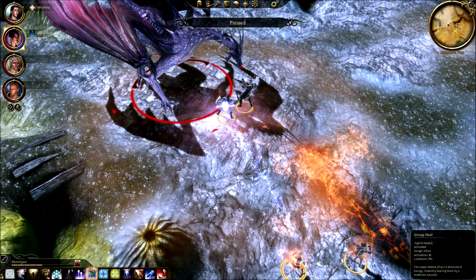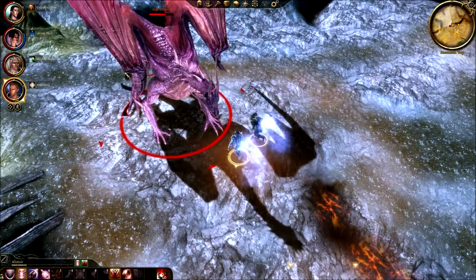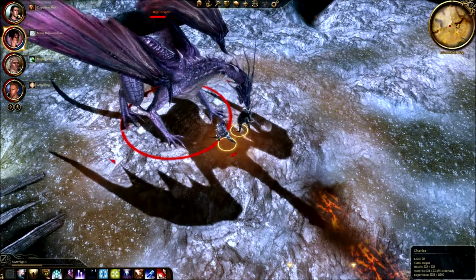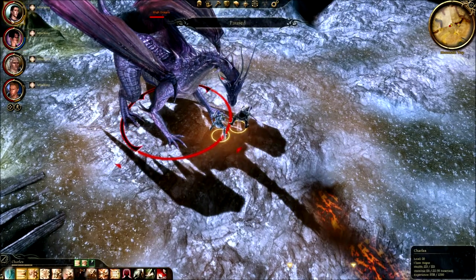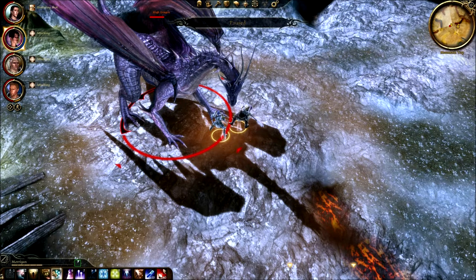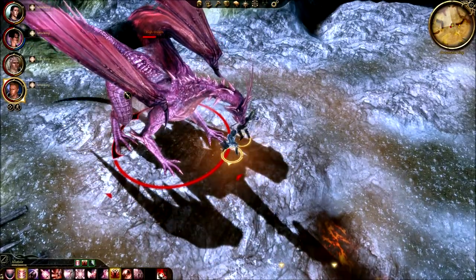Well, shit. Alright, group heal. Might as well take care of that before we absolutely need it, just in case. Mighty Blow — you can't do anything so just attack. Can I do Master Rejuvenation? Yes, and it did help quite a bit. Okay, apparently the game thought I was holding down the mouse button — I clearly was not. Pommel Strike. No, we're just going to save it. Shield Bash isn't going to do anything. We already got him down to half — that's nice.